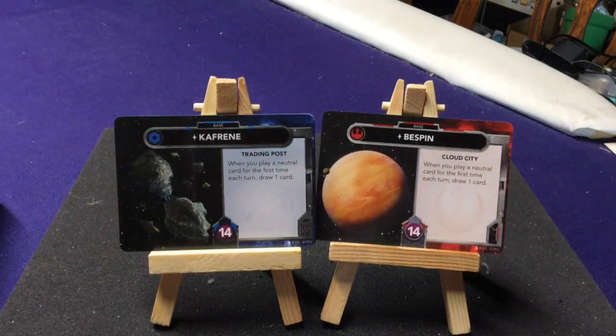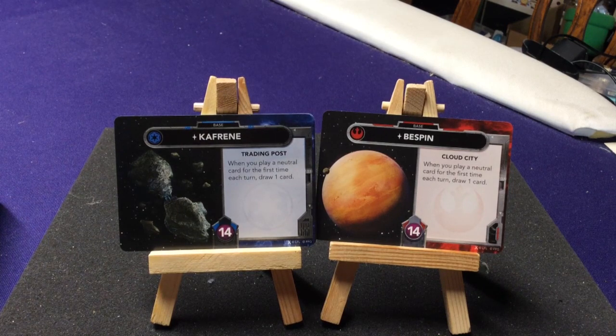We have Taffrin and Bespin — Trading Post and Cloud City. When you play a neutral card for the first time each turn, draw a card. Very simple — you gain an extra card every time you play a neutral.